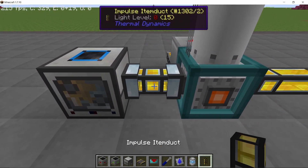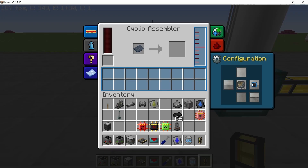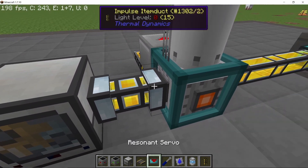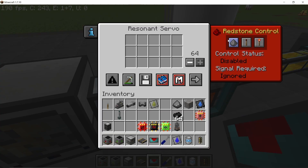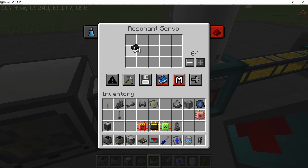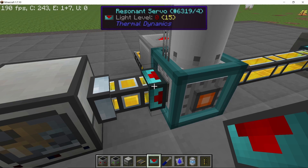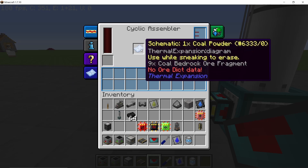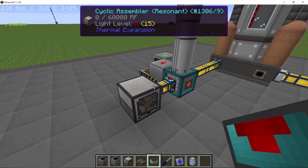We can use the coal fragments to craft coal powder, which will be done in a cyclic assembler. You can also use the automatic crafting table from the nuclear tech mod, however that is slow compared to the cyclic assembler. The coal fragments are whitelisted so the cyclic assembler pulls them all out. The cyclic assembler will have an empty schematic along with nine pieces of coal fragment, which should give us our coal powder.